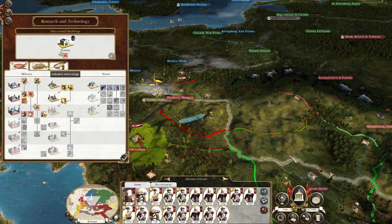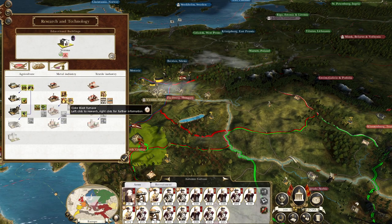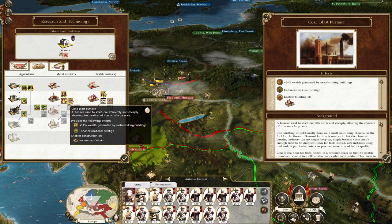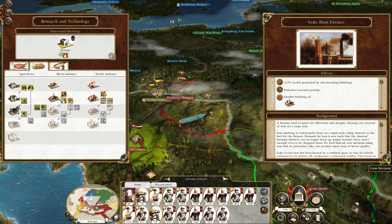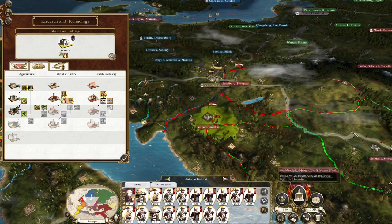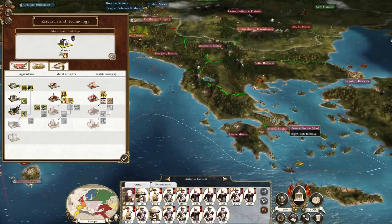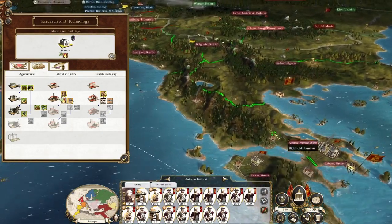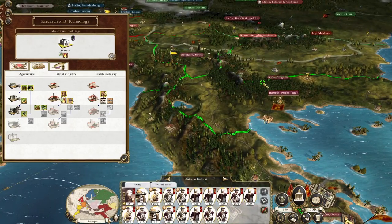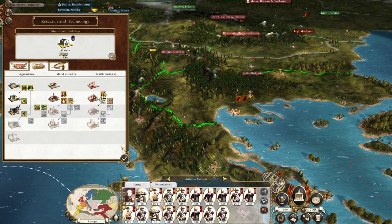For our research plan, let's go economic rather than wedge. I'm considering coke blast furnace because of the metal working buildings, but looking at the buildings we actually have more weaver's cottages and iron workshops — weavers outnumber, so let's go for the spinning mule.